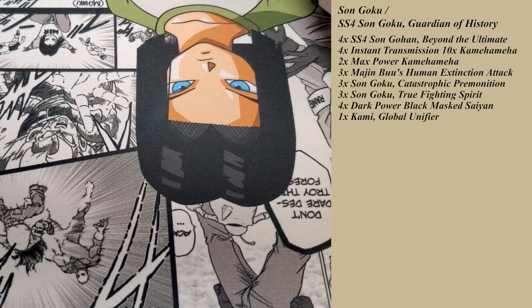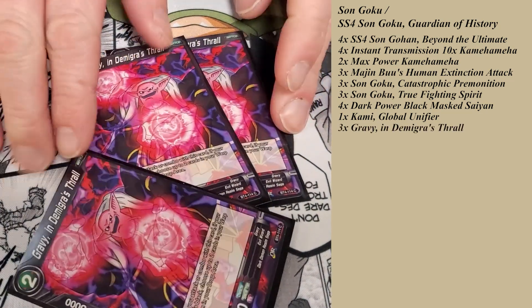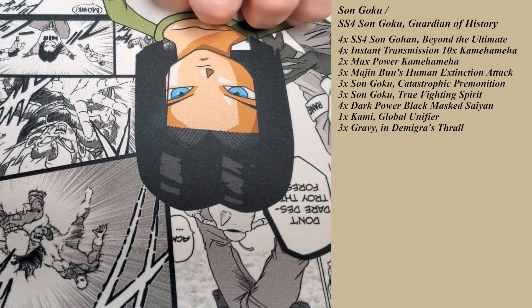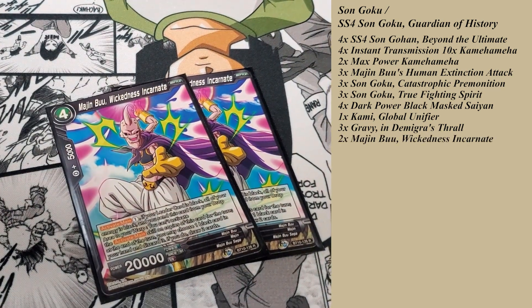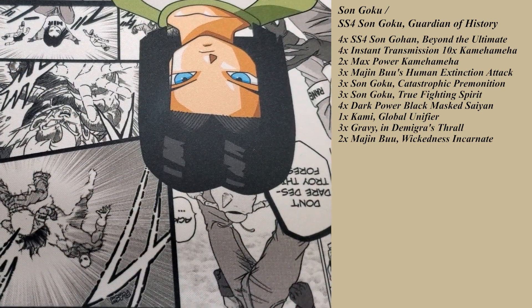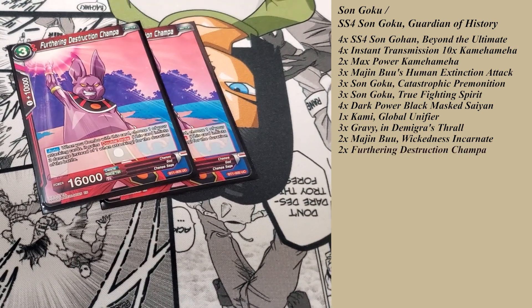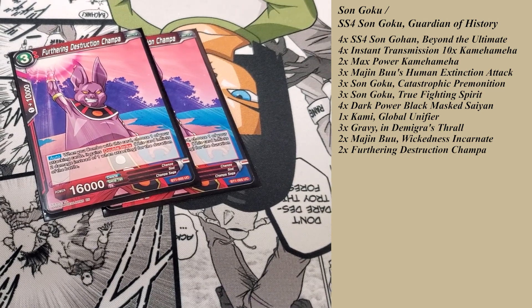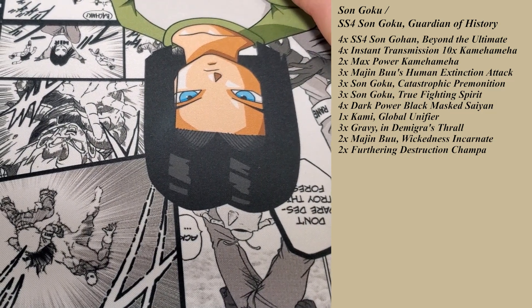I got 3 of the Gravies — fuel your drop, get that going. You get to fuel your drop for free with that. I run 2 of the Wickedness Incarnate — you just got something you want to do with your energy, maybe you're digging for something. At the end of your turn you get to do a little digging. 2 Champas — for the life of me I can't play a deck without a Champa. They're good. Double strike is always nice, especially if it's a surprise.